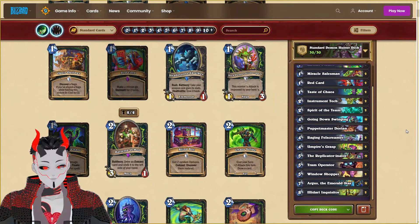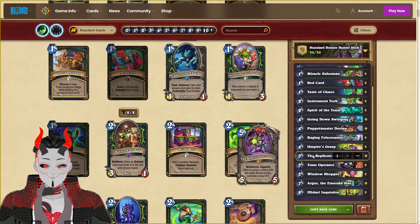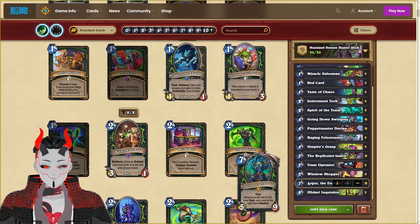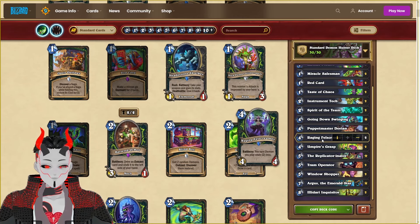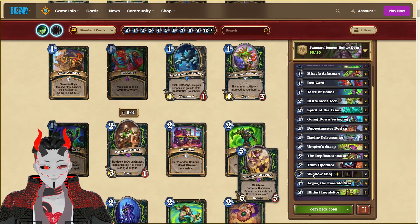The next deck is for Demon Hunter, which is going to be Big Demon Demon Hunter, centered around Illidari Inquisitor. This will allow us to get up to 32 points of damage using the Replicate Neneir, which is a very powerful card within this mini set. As long as we have the Gigantic version of this card, we should be able to get additional copies of Inquisitor pretty easily, while relying on mana discounts through things like Argus off of the Replicator, or even Raging Felscreamers to discount them even further. Essentially this is going to play very similar to Shopper DH that was floating around a little while ago, but with a little bit of an additional twist for late into the game.